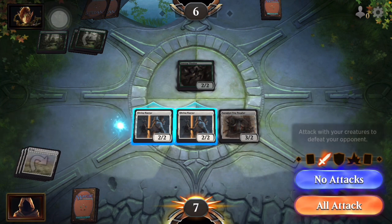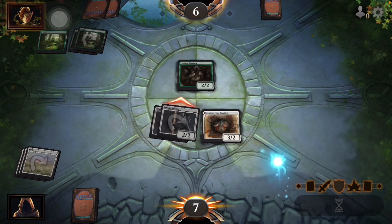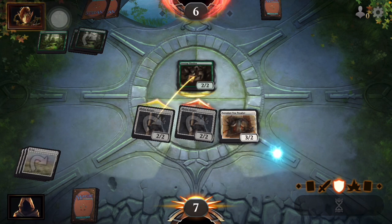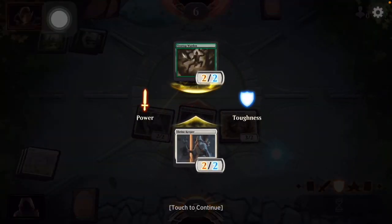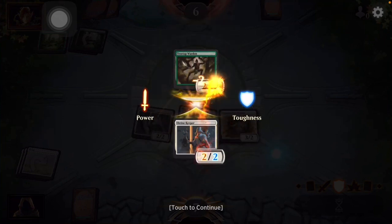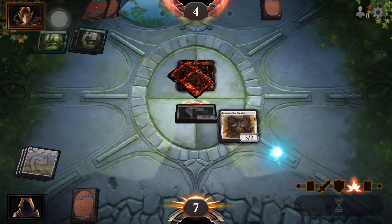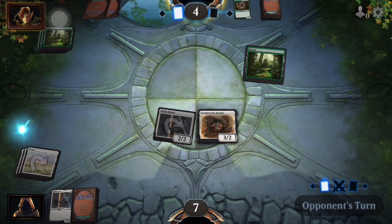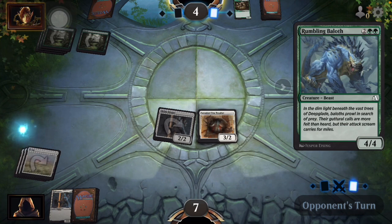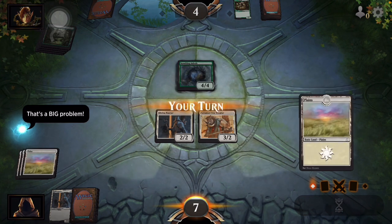We're gonna attack with the two-twos. We're gonna lose a creature — he's gonna lose his creature too. Then we're gonna be able to attack the player with our second one. Oh, that's a four-four — we're gonna get another land.